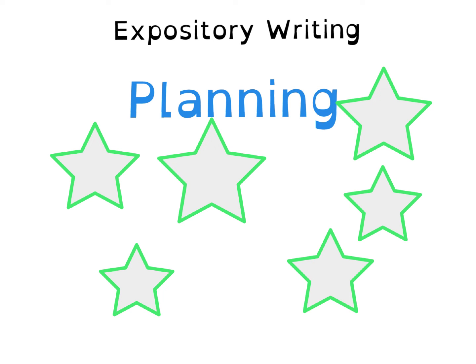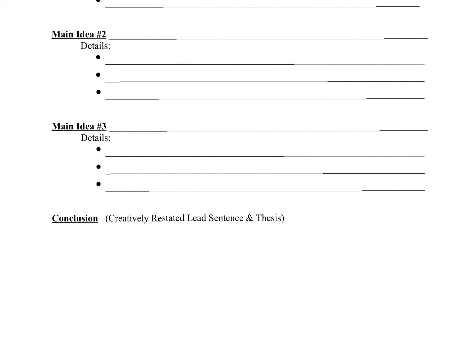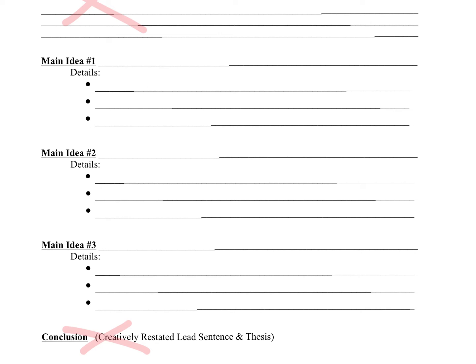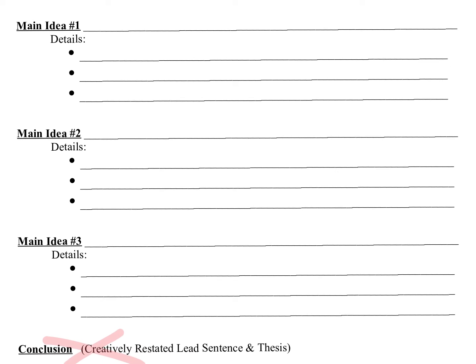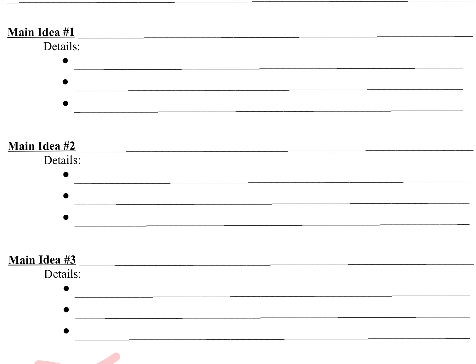Let's take a look at what the planning stage looks like. This is the template for the planning stage. For this lesson's purposes, we are going to ignore the introduction section as well as the conclusion section. What I really want us to focus on today is the section in the middle — main idea number one, main idea number two, and main idea number three, as well as those details.